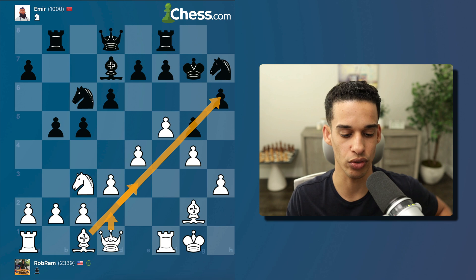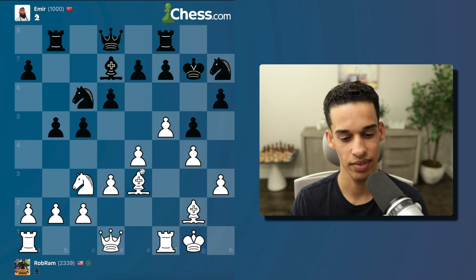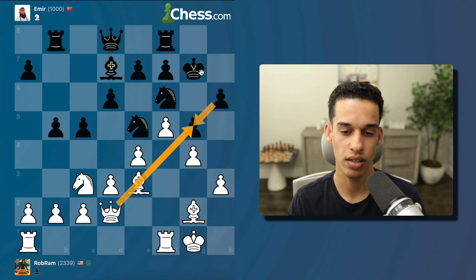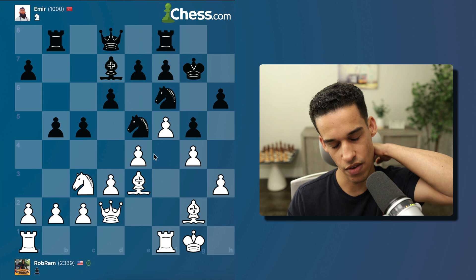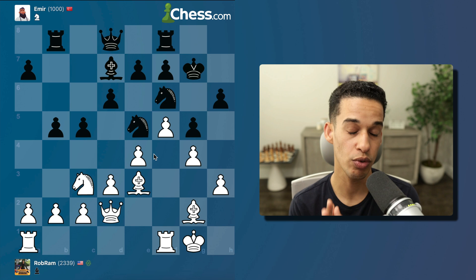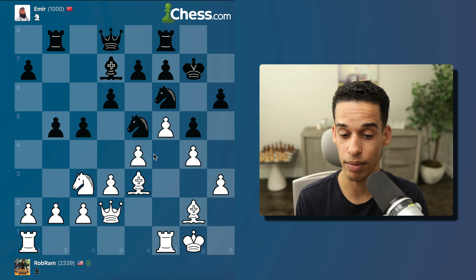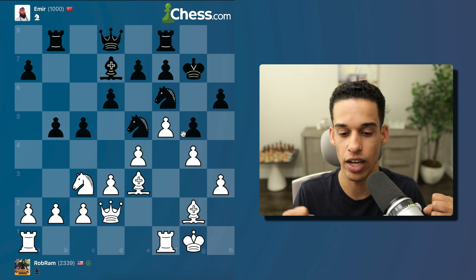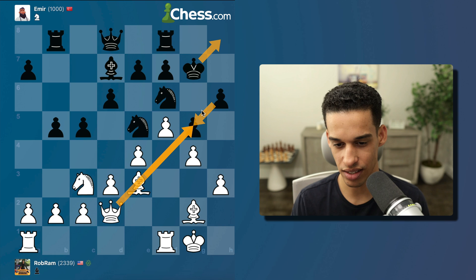I'm thinking bishop e3, queen d2, then h4 to collect on h6 — simple but it might just work. I'm developing my pieces. I might even sacrifice: take, take, queen takes, king moves. If you're watching this, I'm assuming you're a beginner moving up the ladder. When you play energetically and put pressure on opponents, beginners find it hard to defend. Don't be afraid to attack, put pressure, and sacrifice when you have a feeling it might lead to something.